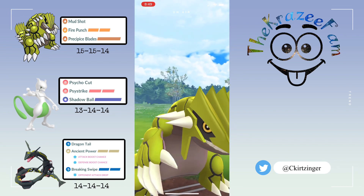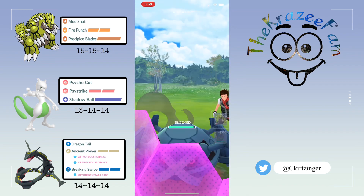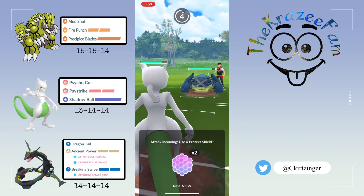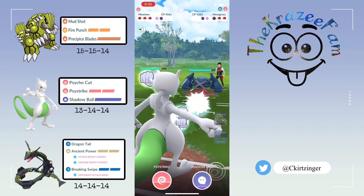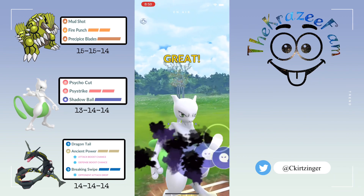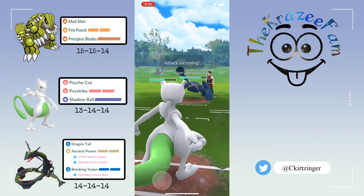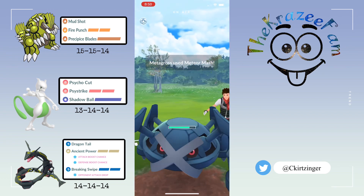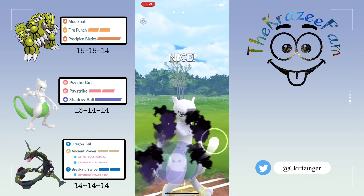They bring in Metagross, so I go for another Blades — they shield that up. I switch into Mewtwo, going to shield up the Meteor Mash and then go for a Shadow Ball. Do a little bit of overfarm — no need to throw right away. That gets their last shield and I'm almost at another Shadow Ball, so I'm going to shield up the next Meteor Mash and farm up a little bit extra.